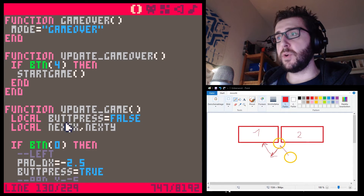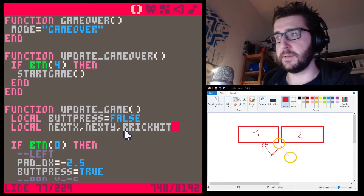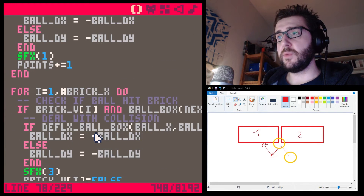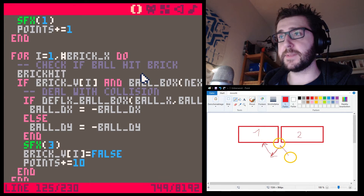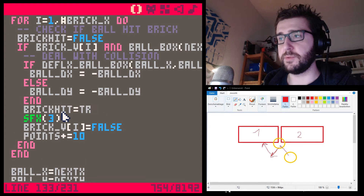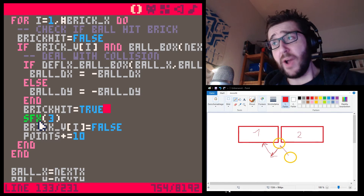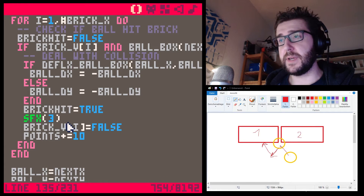The fix is easy. In the update game function, we create a local variable `brick_hit`. When we do the next loop checking if the ball hits the bricks, we set `brick_hit` equals false at the start. If there is a deflection, we set `brick_hit` equals true, so it now remembers when there was a brick hit on this frame.